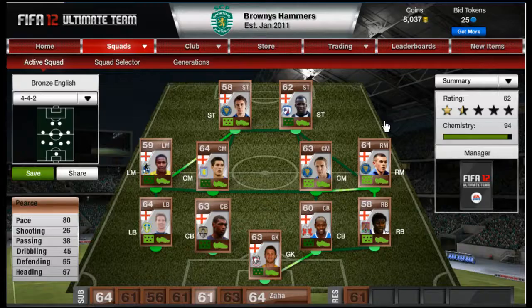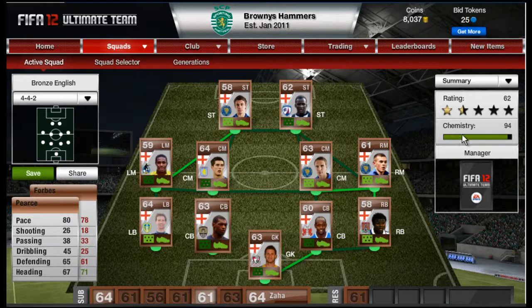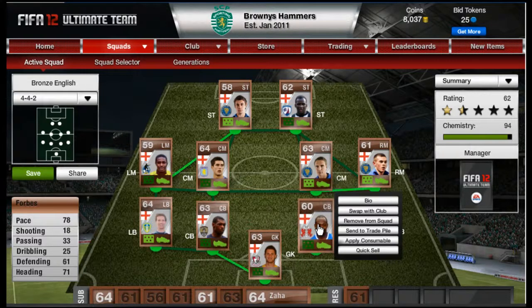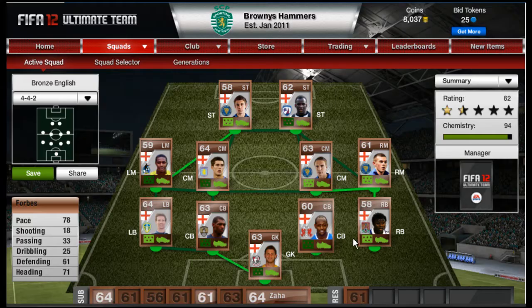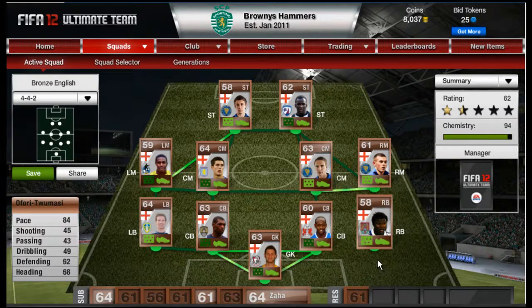I've got 94 chemistry without a manager, which is still decent. The next center back is Forbes — 78 pace, not as fast as Pierce, defending of 61, but better heading at 71. He was bought for 850, which was an absolute bargain. There's also Osborne who has 80 pace, though he costs more.